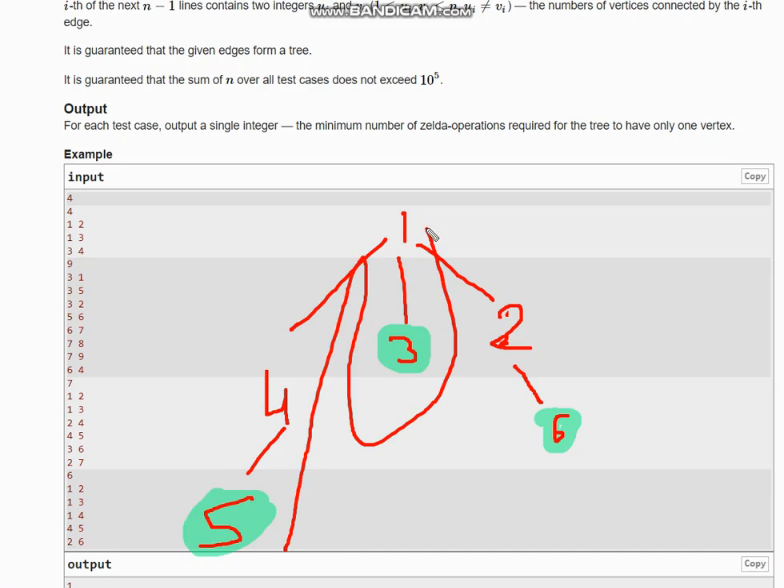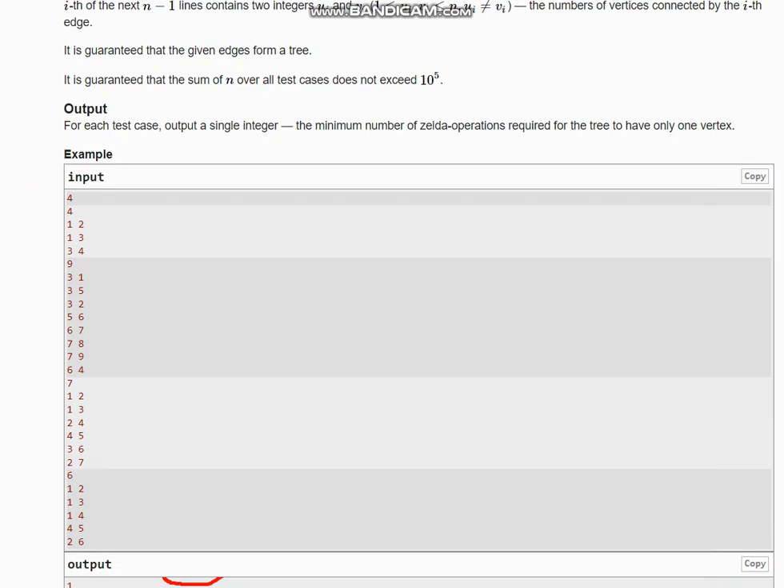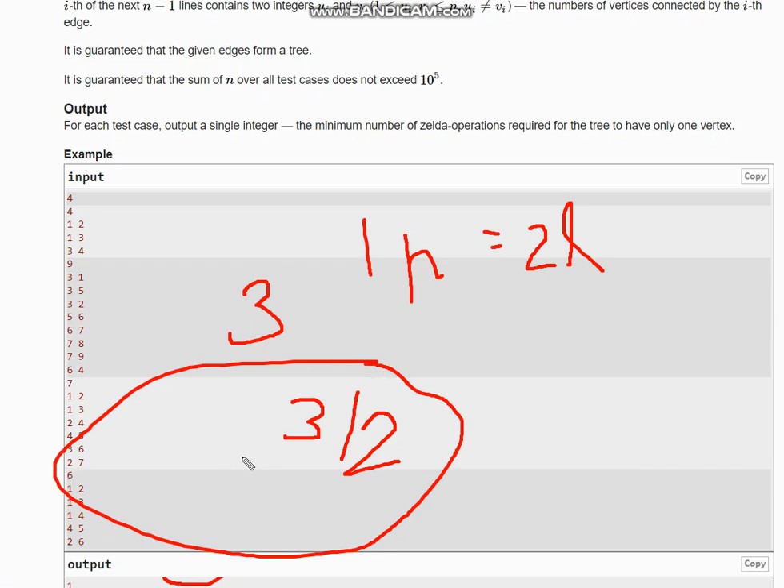So the whole tree is connected through one-dash — two-six — and another path is formed with the help of six. The main conclusion is: count the number of leaves. Since one path equals two leaves, the number of paths — and therefore operations — is leaves divided by two. For odd numbers of leaves we take the ceiling value, because there is an extra path.